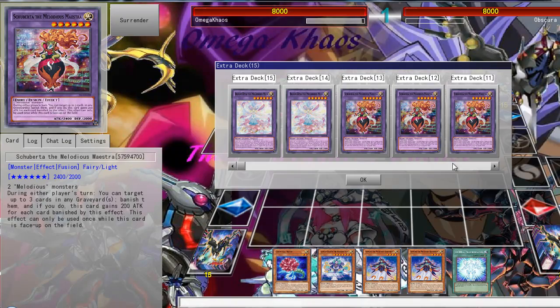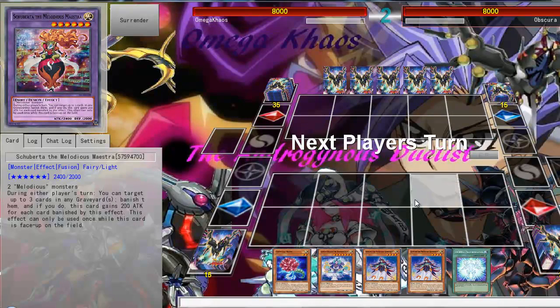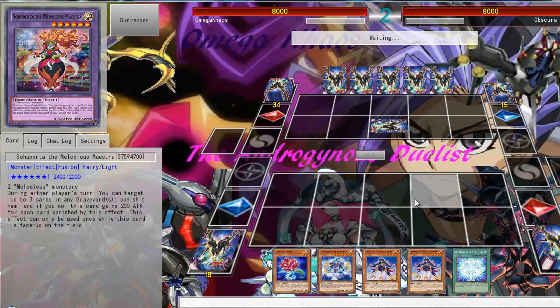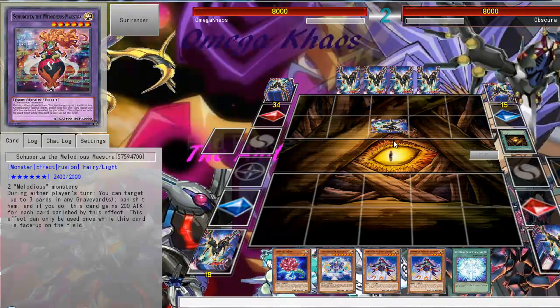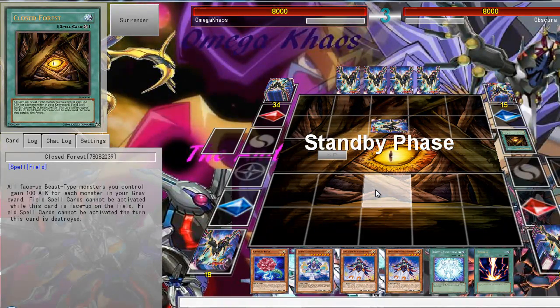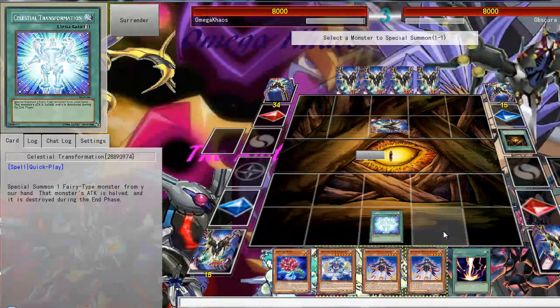I'm probably going to pass at this point to see what my opponent is playing, because if I summoned Plume Diva first turn and my opponent played a rank 4 base deck, my Plume Diva will be castled pretty much. So I'm setting a monster. I'm not playing a field-reliant deck, so that's nice. Probably going for a Plume Diva play here — activate Celestia Transformation.